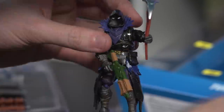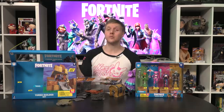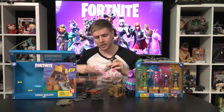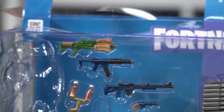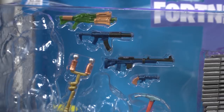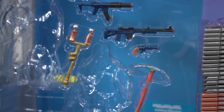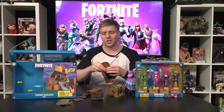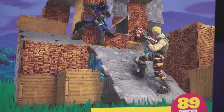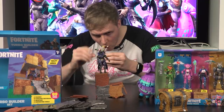This set comes with two skins: we've got Raven and Jonesy. I actually didn't know it was called Jonesy — I've just been calling him default. These guys also come with a number of weapons: your basic shotgun, an SMG, looks like a sniper rifle, and a revolver. For pickaxes, we've got a basic pickaxe and the ACDC. All these different mats and materials just click together, and the characters have little holes in their feet, which makes it super easy to set up your own bases and build your own action scenes. Get him, Jonesy!